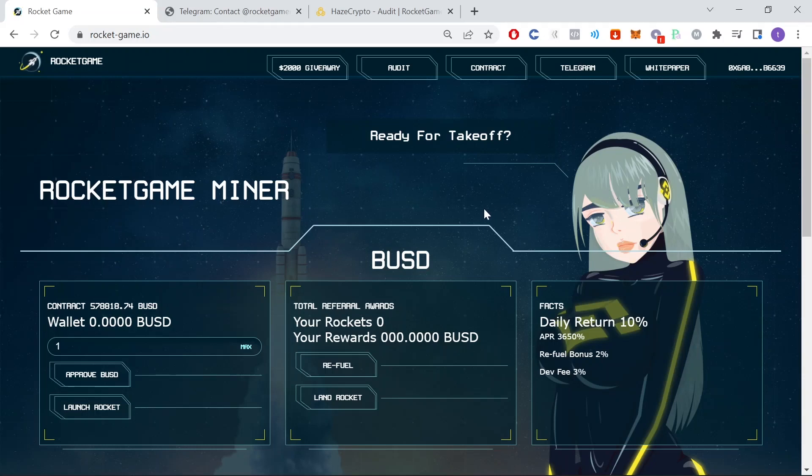Hello everyone and welcome back to Elephant Crypto. In this video we are looking at a brand new miner that just launched 10 minutes ago called Rocket Game Miner. This one is actually based on BUSD.